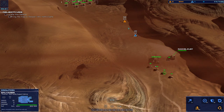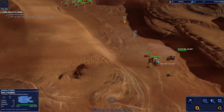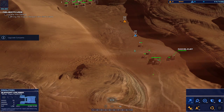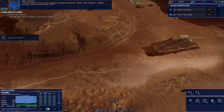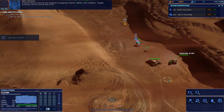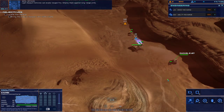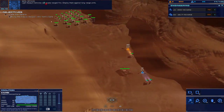Proceed to RU site. PDA active. Salvage array ready. RU is identified. Light attack vehicle enhancements online. Armored assault vehicles are designed to suppress smaller, lighter craft. However, ranged munitions can still pierce their hulls. Light assault vehicles can evade ranged fire. Employ them against long-range units.